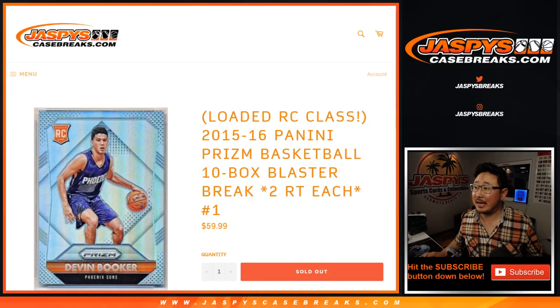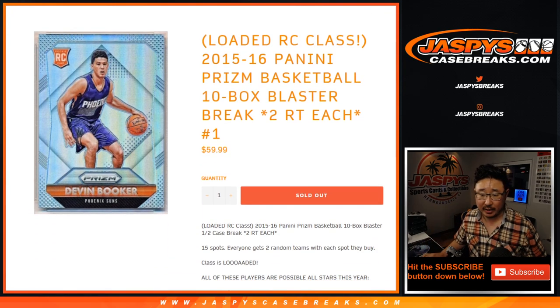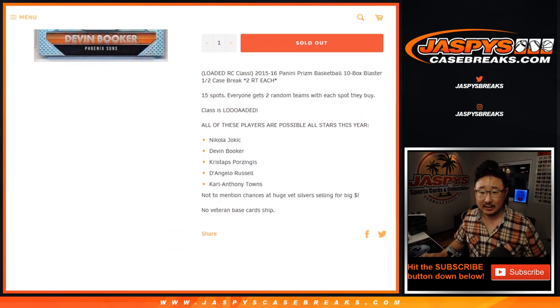Hi everyone, Joe for Jazby's CaseBreaks.com coming at you with a little blast from the past. 2015-16 Panini Prism Basketball Blaster Edition. One spot gets you two random teams in this break. Think about that draft class — these possible stars right here, and some VET Silvers that could sell for big money as well. VET Base won't ship.